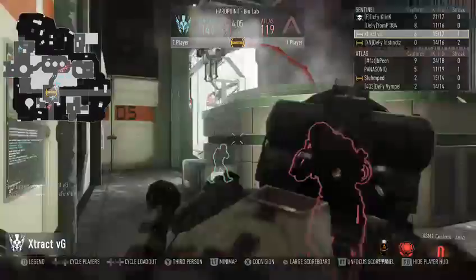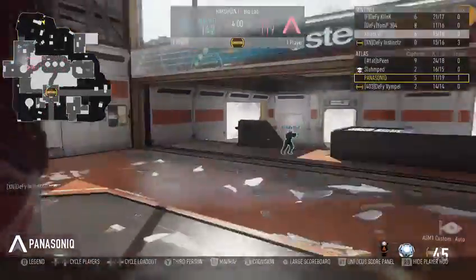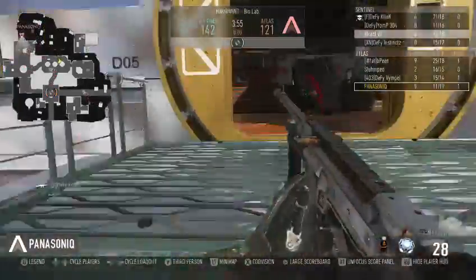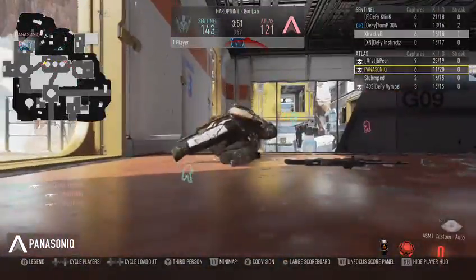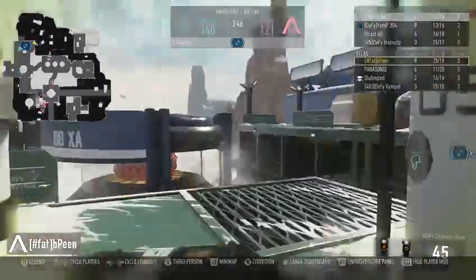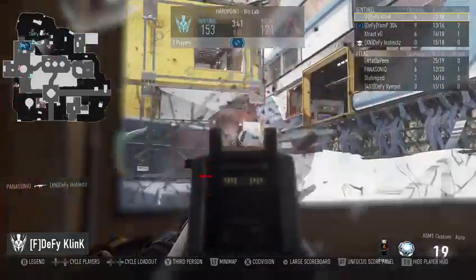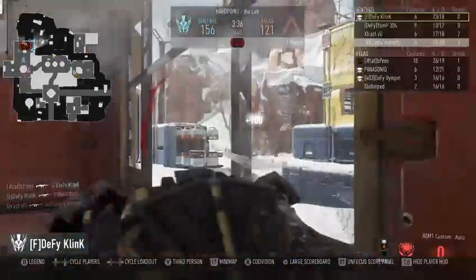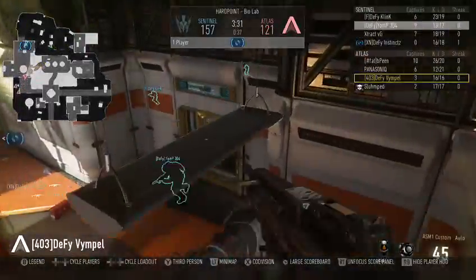They are just dominating this map really, really well. See No Evil tries everything they can to get in there and get control back, but our team sketched is all over the place — they're everywhere. BP: 25 and 19, just going off. Clink: 22 and 18. Peen's doing really well — he also has 10 caps. Clink has 6 for his team. Yomp has 9.